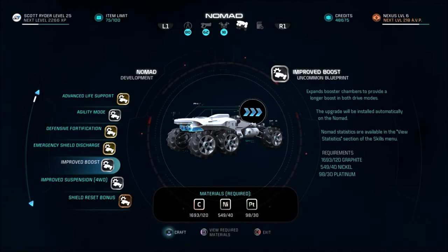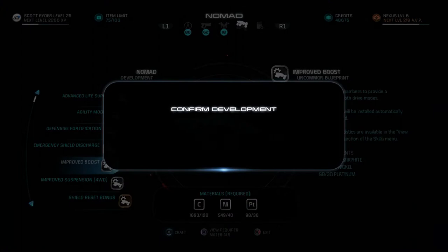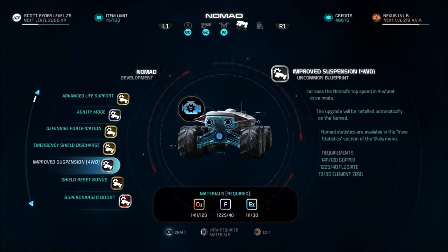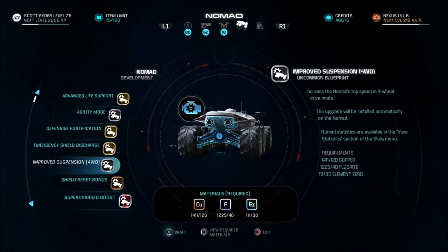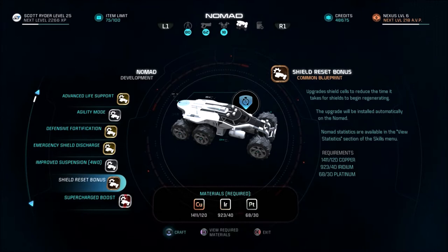Improved boost: expand booster chambers to provide a longer boost in both drive modes, and the upgrade will be installed automatically on the Nomad. That actually sounds useful. Improved suspension: increase the Nomad's top speed in four-wheel drive — I don't think it's six-wheel drive. Shield reset bonus: upgrades shield cells to reduce the time it takes for shields to begin regenerating.